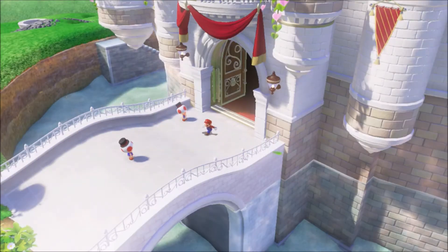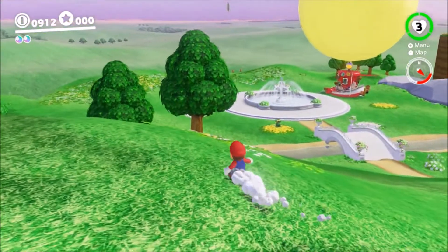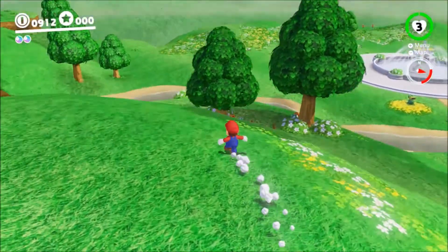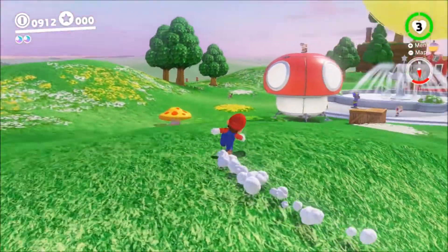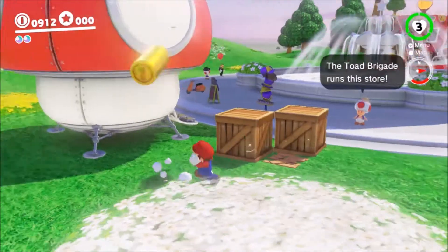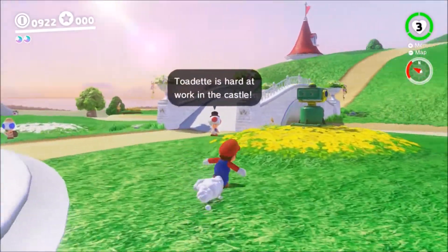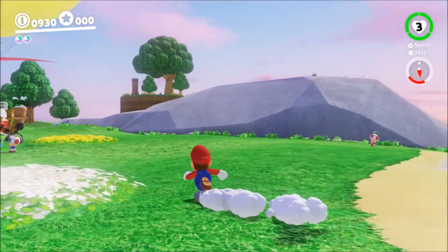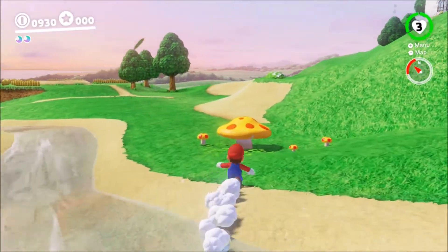What you should do is go back to the first kingdom, Cap Kingdom, and just start there — 100% that kingdom, come back to Toadette, she'll give you some power moons, then go to the next one. You're gathering all the power moons in a given kingdom and then coming back to talk to Toadette each time. That way you knock out two birds with one stone by doing an entire kingdom at a time.